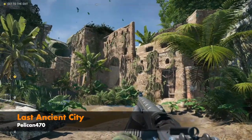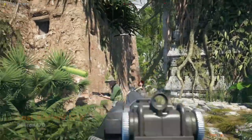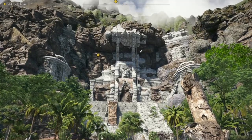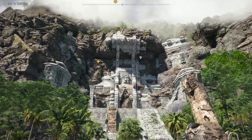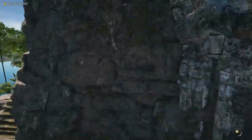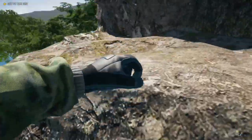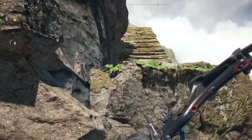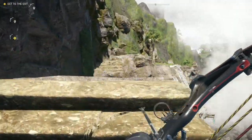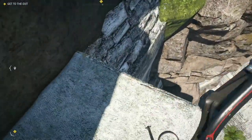Now we move on to a very different experience with The Last Ancient City by Pelican, which is something more akin to a Tomb Raider experience. This map begins with an incredible vista that immediately makes you feel small, followed by an excellent climbing sequence — possibly the best one I've ever seen in the editor. There are a lot of obvious grapple points on the climb, but there are also subtle cues as to where you should go next, such as vines embedded in the rock face. This map found the perfect balance between direction and immersion.